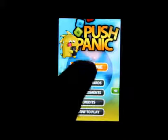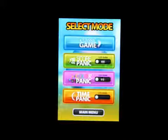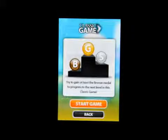I'm going to show you guys how to play. Let's click on start game. There's Classic, 128 Score Panic, Color Panic, and Time Panic. Let's click on Classic. In the Classic mode, you're just trying to eliminate blocks of the same colors.